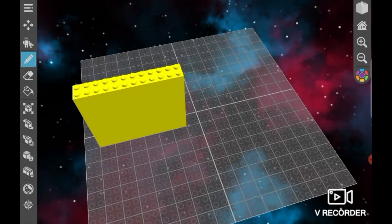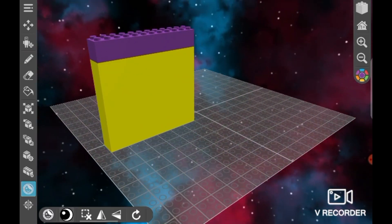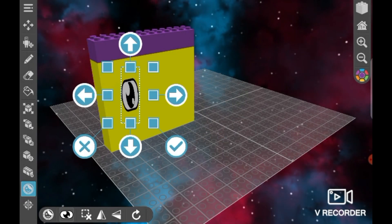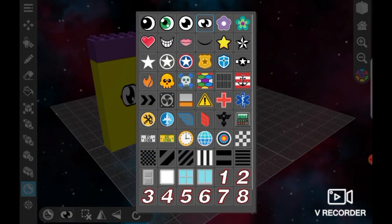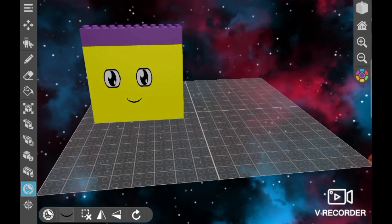I'm gonna add the purple. Okay, I'm gonna add the square eye — just save it like that. There, and another mouth. So now I have Number Block 36.